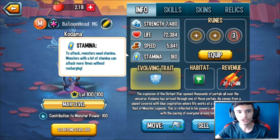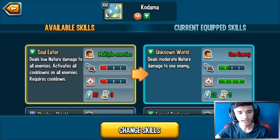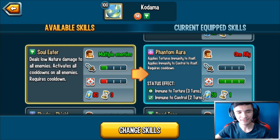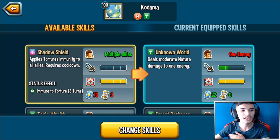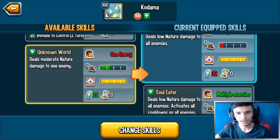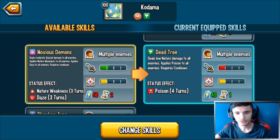Here are the stats for level 100 Kodama. Let's look at the skills. Soul Eater: low nature damage to all enemies, activates cooldown on all enemies. I love having an AOE CDA skill on my third slot especially. Shadow Shield: applies torture immunity to all allies — cool, we could use that. Activate Cooldown on one enemy, applies poison, two-turn cooldown, poison four turns, 66 stamina cost. And there's a low nature damage to all enemies that applies poison. Noxious Demons is a moderate special damage to all enemies, applies nature weakness and daze — that's a pretty good skill.